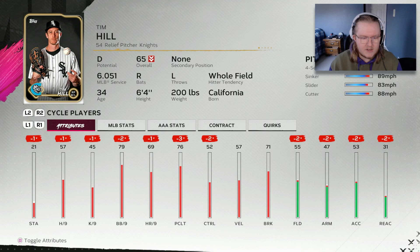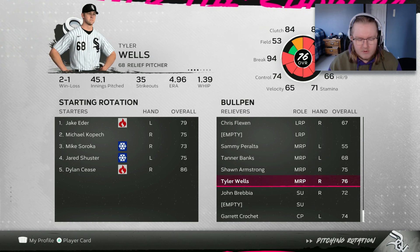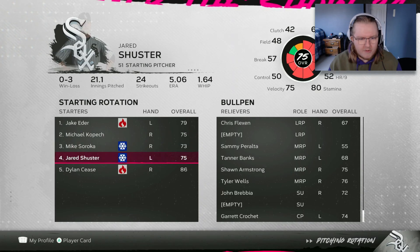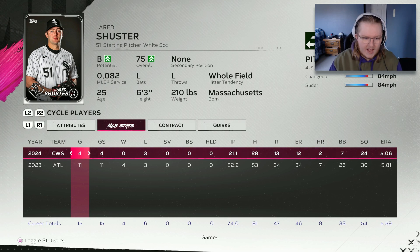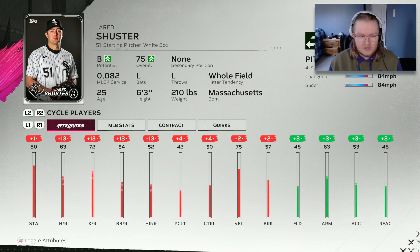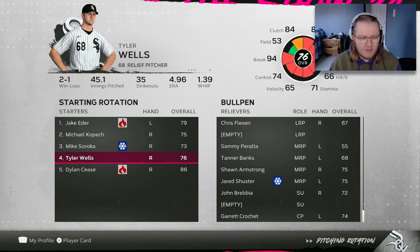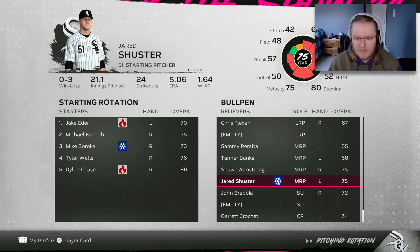Tim Hill is a 65 overall with D potential and declining attributes - he was still a pretty good lefty to bring in. But with that trade made and now losing a lefty from the bullpen, I'm going to move Tyler Wells into the starting rotation. He has 71 stamina and a five-pitch mix - this dude is basically a starter. Jared Schuster hasn't been doing that great as a starter despite all the boosts we got him, so I'm moving him to the bullpen. It makes more sense with him being a three-pitch pitcher, and as a lefty reliever he becomes a pretty highly rated, usable option out of the pen.